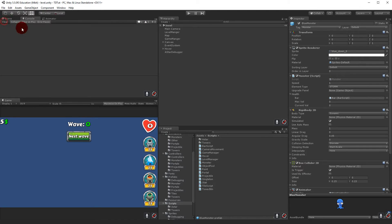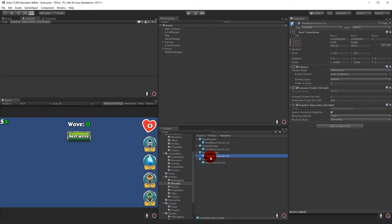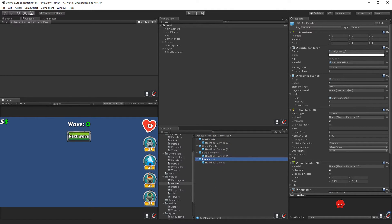Back in Unity, we open the monster prefabs. The blue monster gets element type Frost, the green monster gets Poison, the purple monster gets Storm, and the red monster gets Fire. Now every monster has the correct element type assigned.